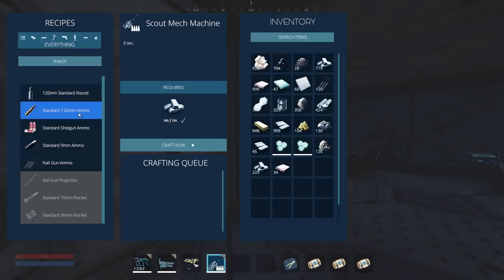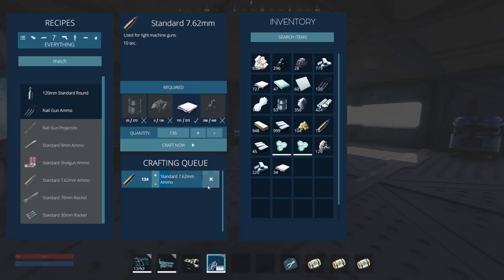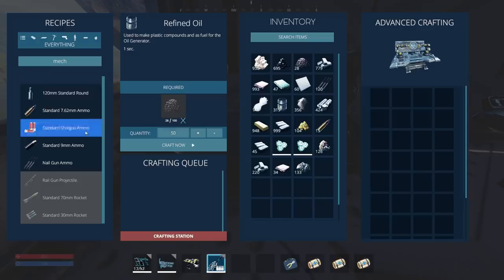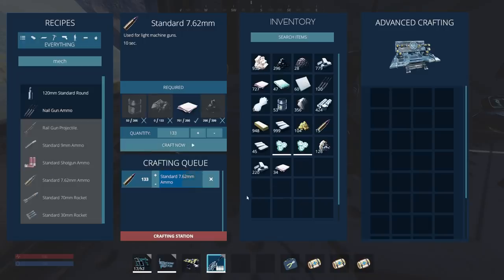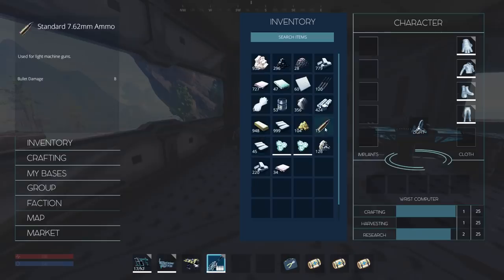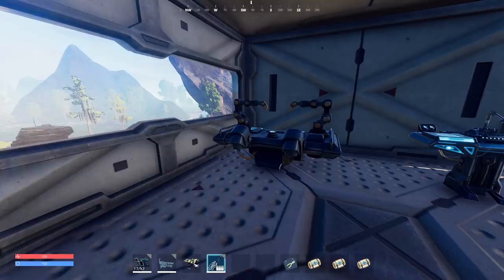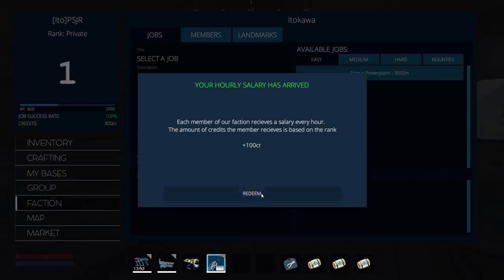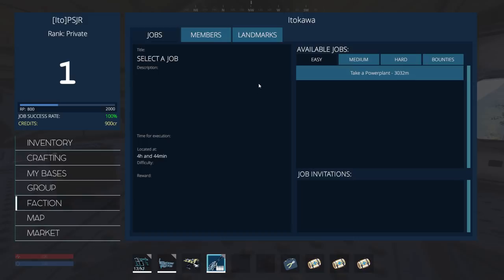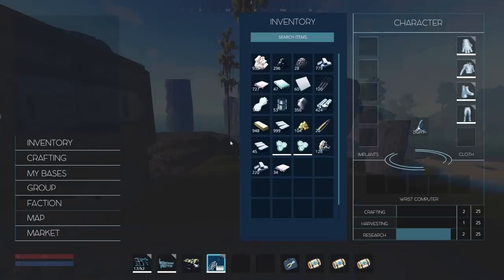This machine gun uses standard 7.62 ammo, and that's oil, magnesium, copper, and coal. Holy cow, it takes a lot of time to make the ammo. We'll do 133 on the workbench — it's gonna use up all the magnesium, so we'll have to go get some. All those bullets are gonna end up in the workbench storage area. It snagged all my magnesium — that's one smart workbench! We'll have 20 bullets. Oh, I got paid — I finally got paid! That's my first paycheck. Fred's happy! I think I must owe Fred some cash.